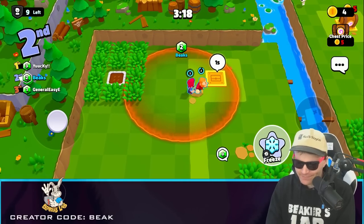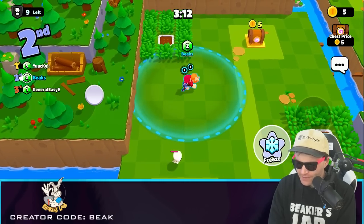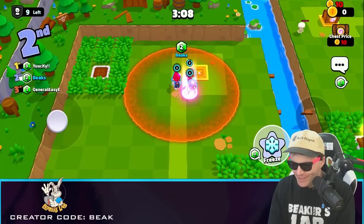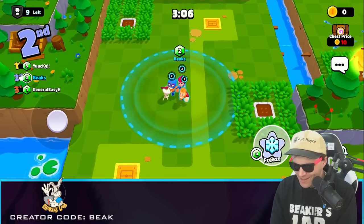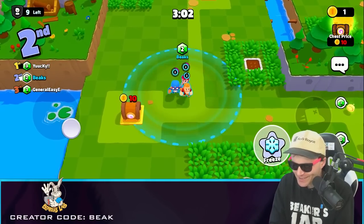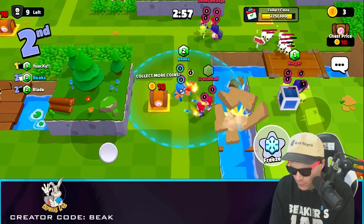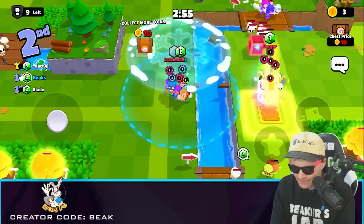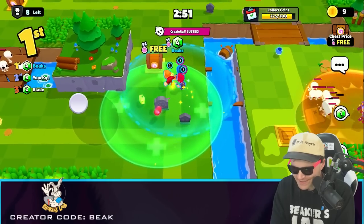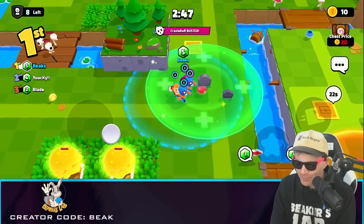Somebody just got busted — you can see they got taken out. One more coin, that's all we need. Done! Let's get Primo. One thing I like about this game — there are NPCs, like that skeleton that just came up. We can use spells on them. Oh it's getting wild in here — freeze them! Freezing!